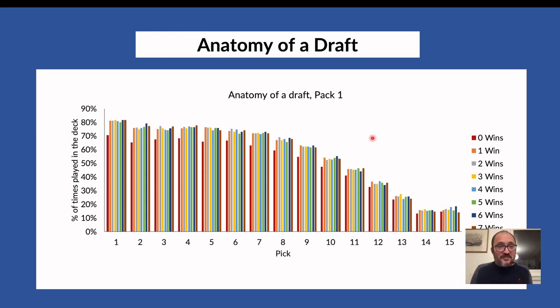We've reached the end stage: the anatomy of the draft. I tried to figure out if there are any particular picks that are over-represented in seven-win decks. On this graph you have the pick number and the percentage of cards from that pick that make the final deck, broken down by win count (0, 1, 2, 3, 4, 7 wins). About 80% of first picks make the deck, around 75% of second picks, around 72% of third picks, and by pick 10 only about 50%.